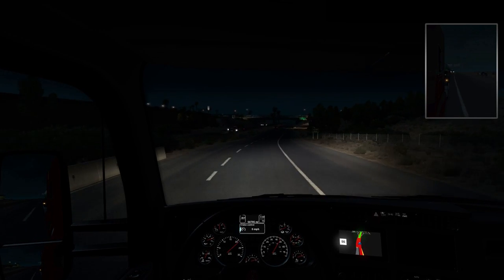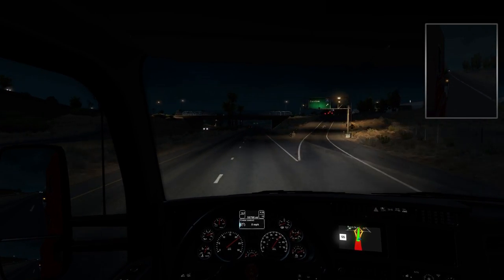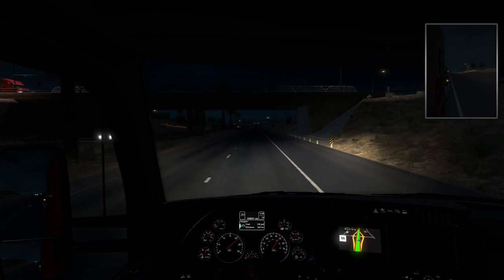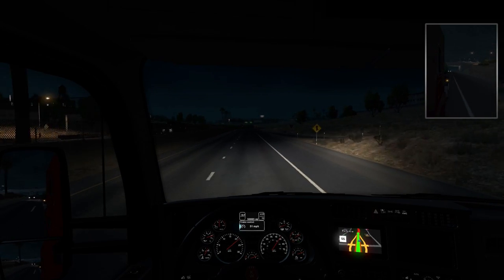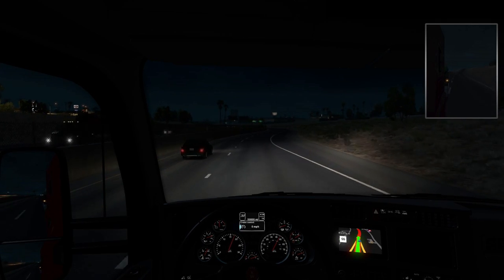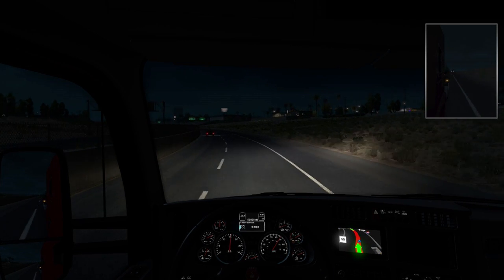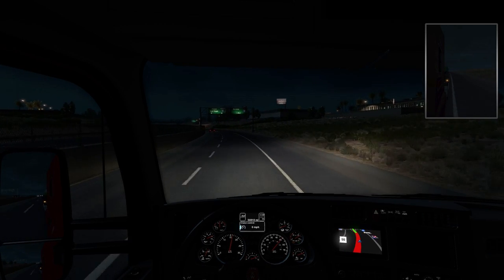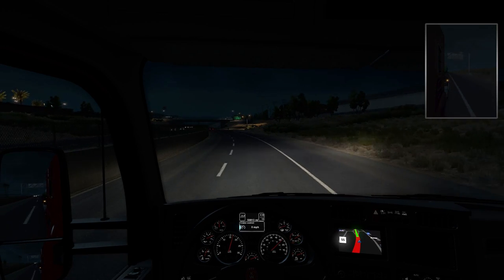There's a speed camera right there — there's a cop. We can slow down — I'll just set that cruise control. Now it's got a little bit more speed on the setting. That's one thing you really have to watch in this game: your speed, red lights, mainly tickets, because they have a pretty big impact.